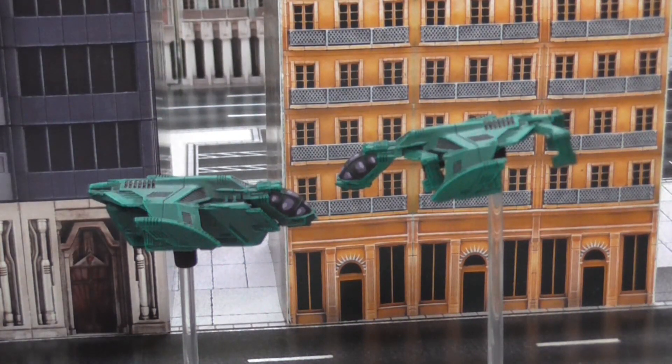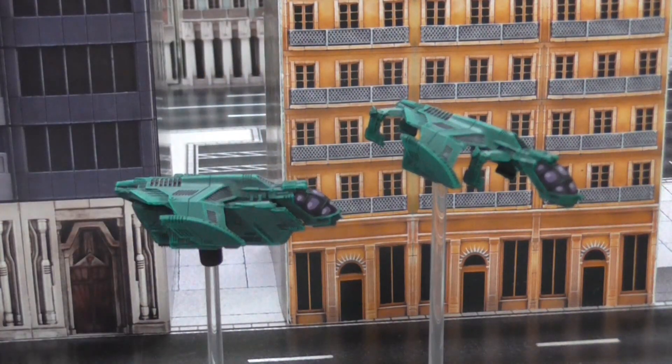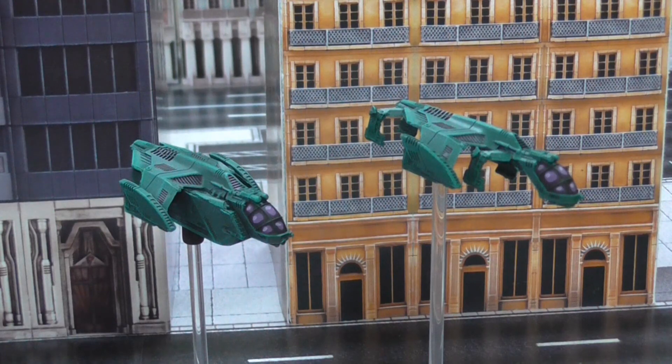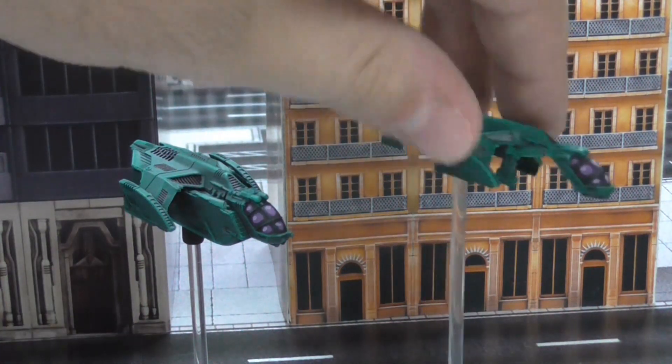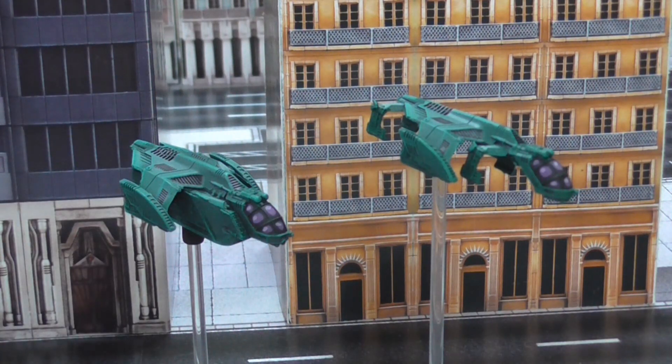Despite both being Ravens, these two models are used in rather distinctly different ways. The Type A has a capacity to transport 10 infantry — you can stick two stands of infantry, since UCM infantry are usually five guys per stand, into one of these. The Type B carries two Wolverine Scout buggies, so it can deliver anti-aircraft fire to where it needs to be very quickly. You move 24 inches in a turn, then next turn move 12, land, deploy the scout buggies behind cover, and they can move and shoot the following turn.